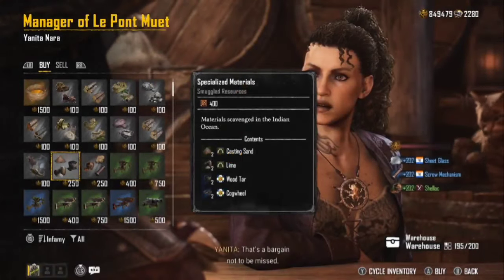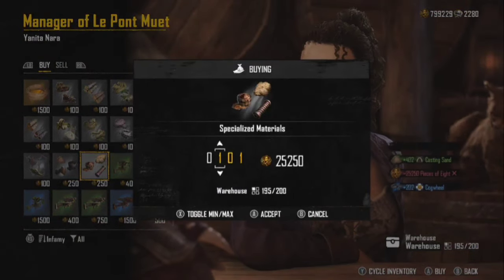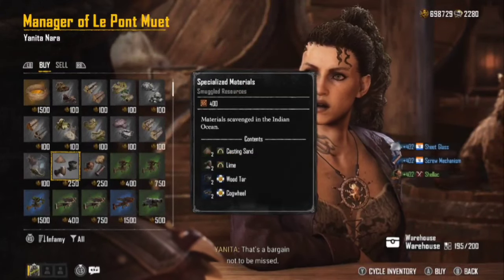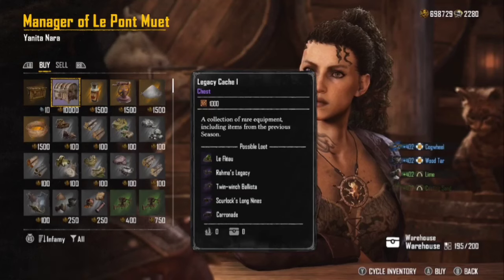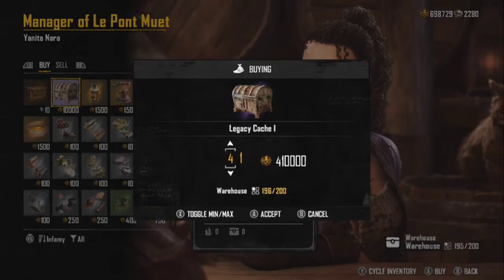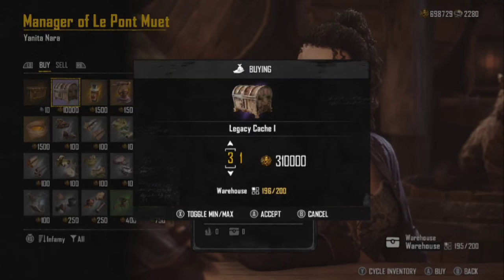Buy a hundred or a couple hundred at a time. You can refine this stuff if you want, but I'd advise holding off on refining for now. The reason is you might need some of it as raw materials for the new ship coming out. The legacy cash boxes are 10,000 apiece.